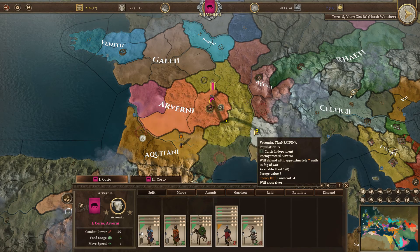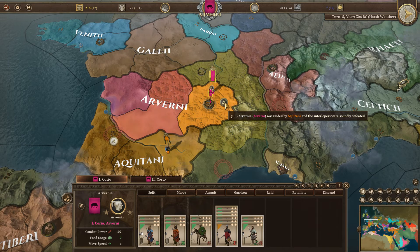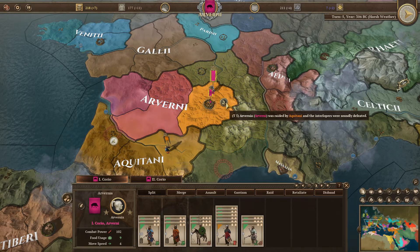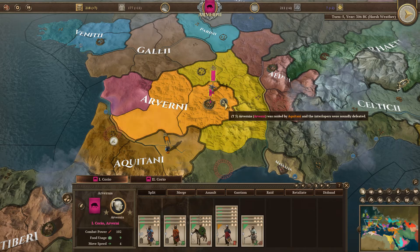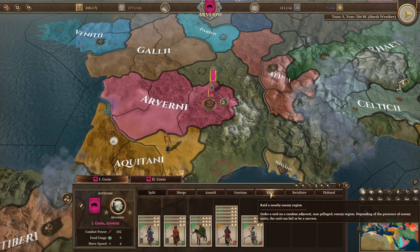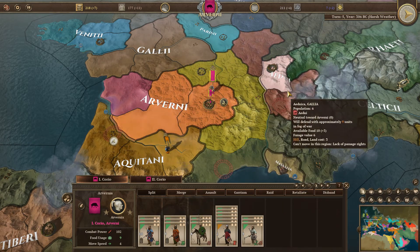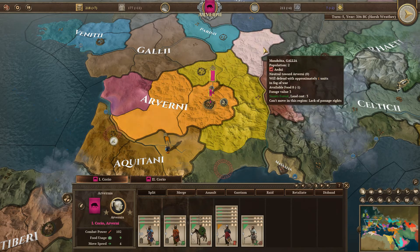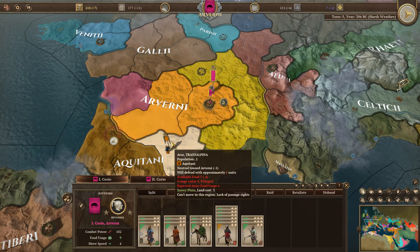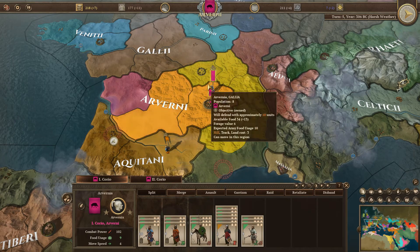Our Arverni was raided by Aquitani but the interlopers were soundly defeated — they tried to raid us and were unsuccessful. This is exactly what I mentioned earlier: you can hit 'Raid' and go raid into other empires and it's not an act of war. It may make us want to do something about Aquitani doing that, but it's not a formal declaration of war.